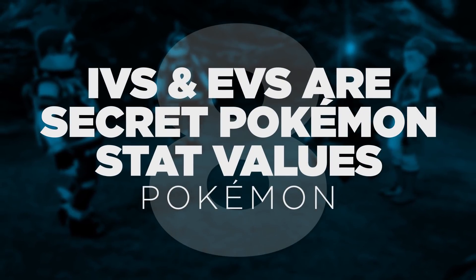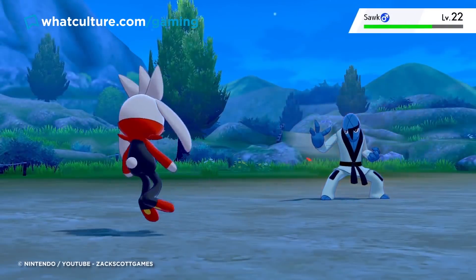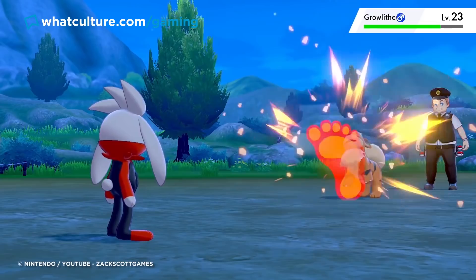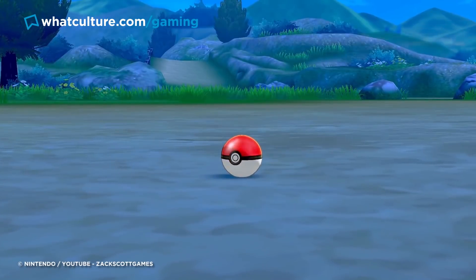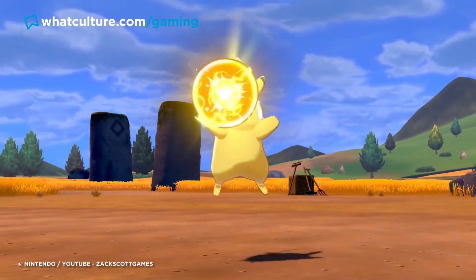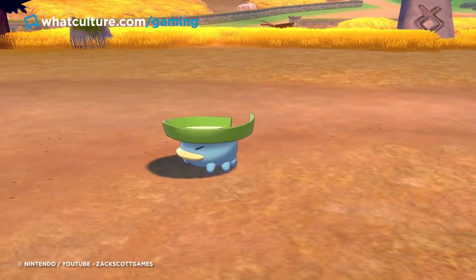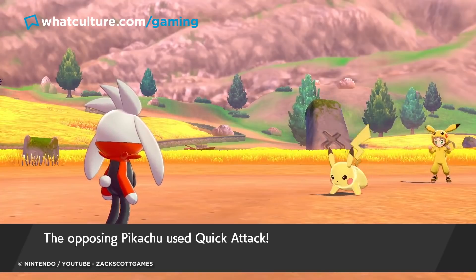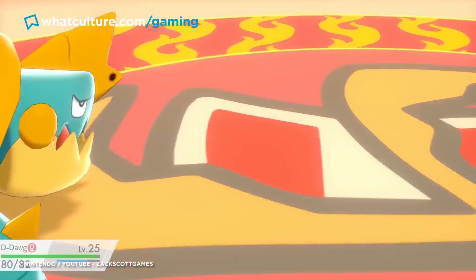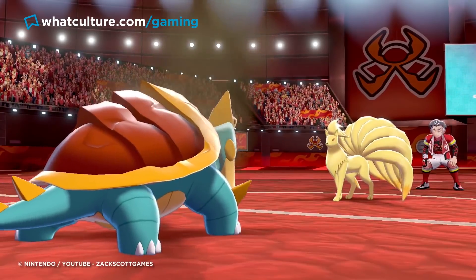Number 8: IVs and EVs are secret Pokémon stat values — Pokémon. Even long-time Pokémon fans might be dismayed by EVs and IVs, which are the secret values which determine the strength of your Pokémon. IVs are individual values, hidden attributes applied to each Pokémon when they're caught, which determines how high or low their base stats can go, typically between 0 and 31. IVs can't ever be seen in-game and must be manually calculated using the Pokémon's known stats, or more likely, an online calculator designed to do the job for you. By breeding two Pokémon with high IVs for a given trait, you can effectively engineer the creation of immensely powerful Pokémon. Basically, IVs are the Pokémon version of genes.